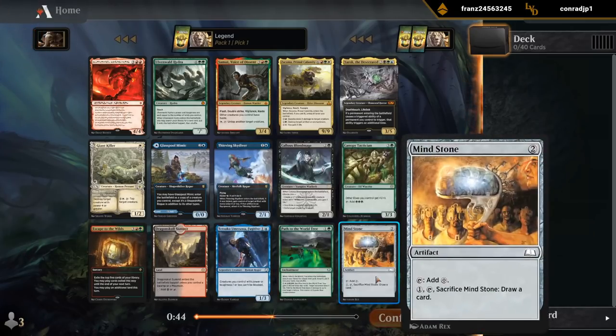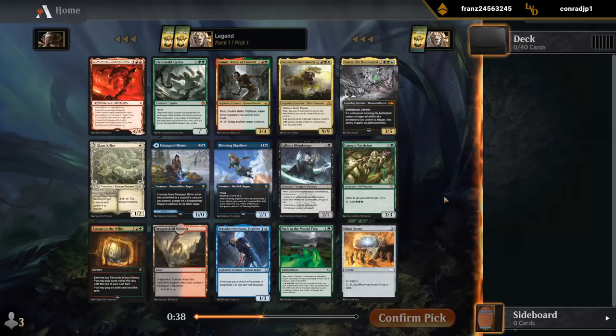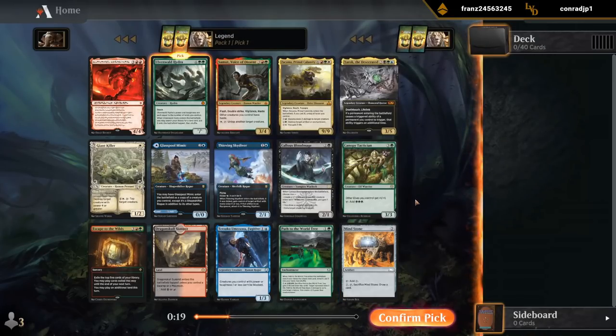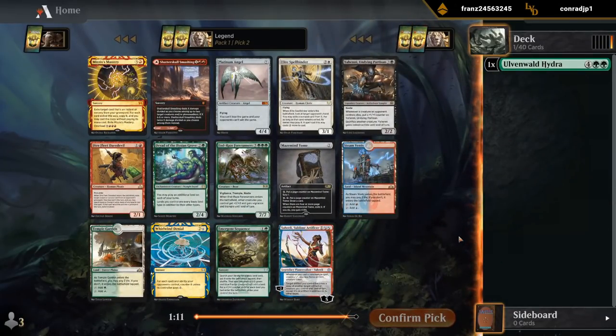For me it's between probably Mindstone, Hydra, and Zakama as a good top-end card. Yarok may be a fourth option as well. Probably gonna stick with one of the simpler cards to cast since I don't know how many colors we want to end up in. Kind of liking the Hydra, but it's pretty close with Mindstone — just because there's not that many early ramp cards in the set. We'll go with the Hydra. We may or may not end up with a Field of the Dead, and if not, it's just a good six-mana card that sort of fixes our mana.